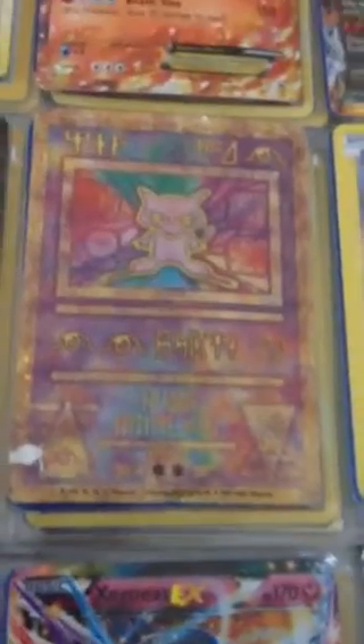On to the next one — right here is my favorite, a Mew Full Art EX. I really like this one because I've been wanting a Mew. Right next to it is an Ancient Mew, and I know it was a Mew because of the similarities. The three-letter word here kind of says 'Mew,' and the background is just so cool.